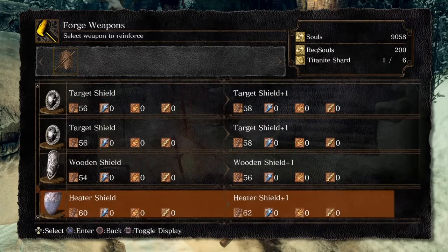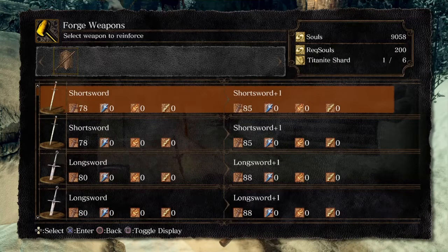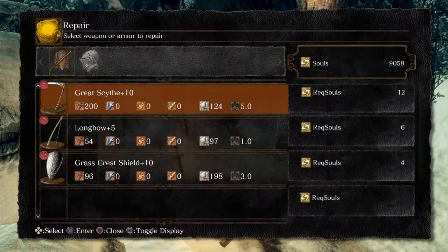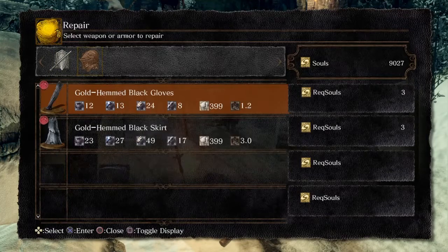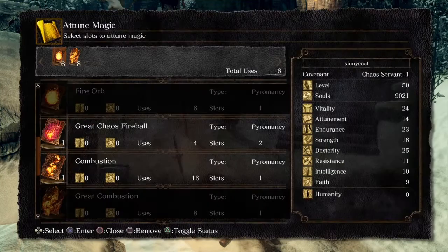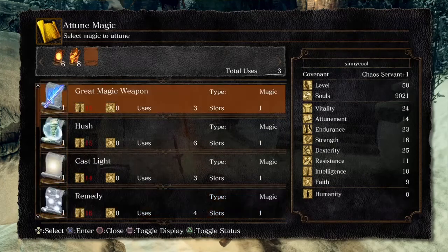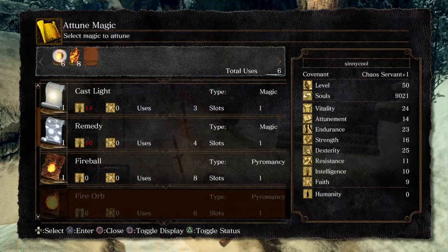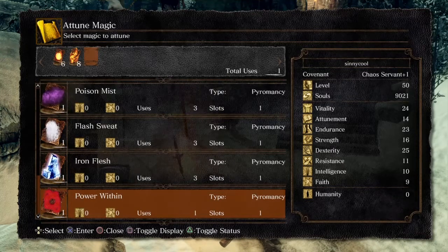I think having better attack is more important at this point. In the beginning of the game, it's Endurance and Vitality — you should increase your Endurance and Vitality quite a bit if you wanna do well. And then whenever you find your weapon that you wanna use for the playthrough, or type of weapon, you don't have to use the same weapon like I do — I just do that for these videos. Then you start doing either Dexterity, Strength, whatever. Or both if you're doing a quality weapon.